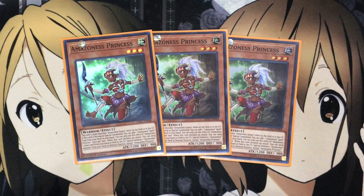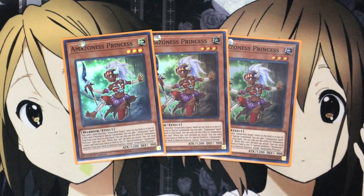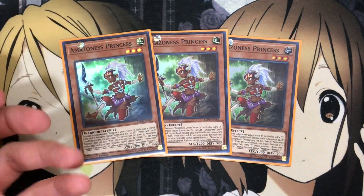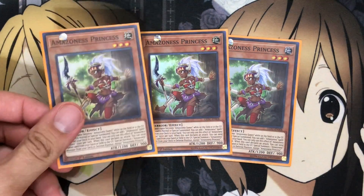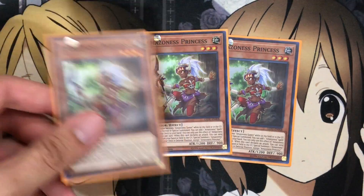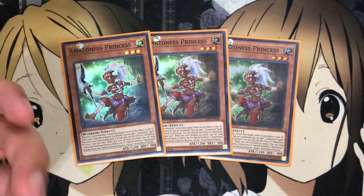The fact that this card can search out any Amazoness Spell or Trap sets up the play you need at that moment. If you need to get Onslaught into your hand for its banish capabilities, that's a big part of the play. You can search that out very easily, or search out any of the spell cards for Amazoness. And when she attacks, you can send another card to get more special summons on the field — it's a very capable and handy effect.